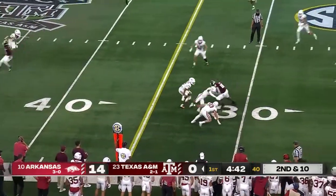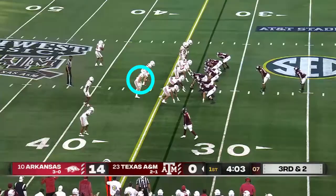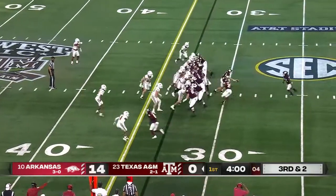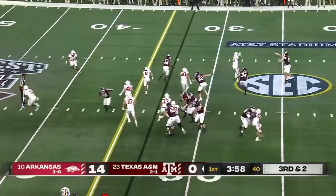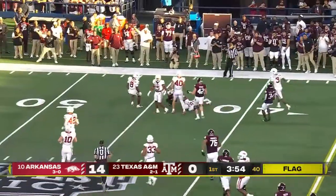Second and 10. Gets it out quickly and gets it complete to his tight end, Green. Eye formation with Johnson as the tailback on third and two. Play action off of it, as he's able to get it over. A flag is down, we will check on that.